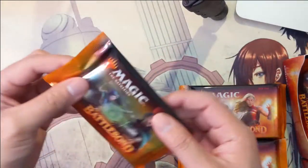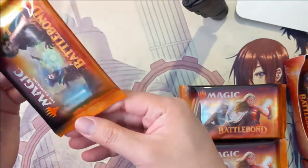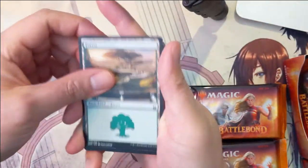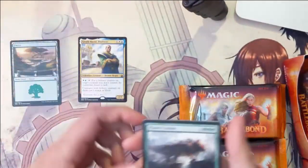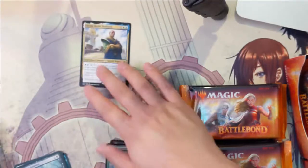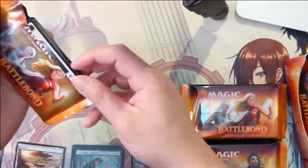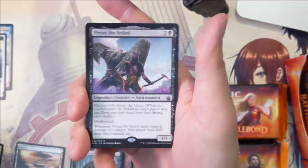Alright, here we go, trying the pull tab again. Got the profiteer, and there's a couple — the cards definitely feel different, like smoother. They don't have that gritty feel. The spirit planes, all like the lands, are kind of cool — they look like it's all arena or something.